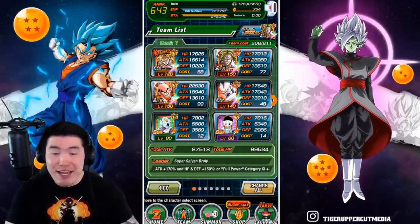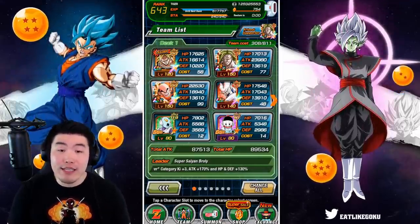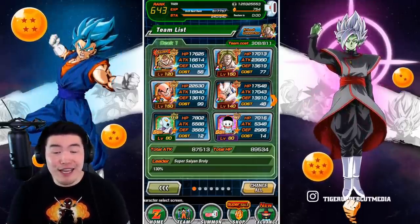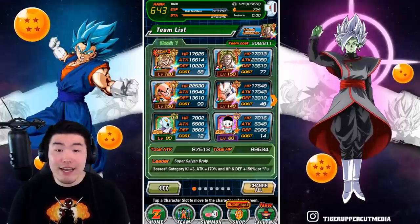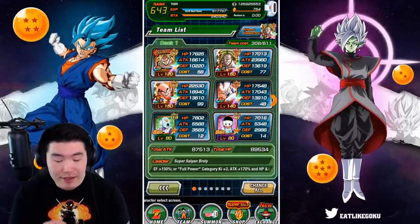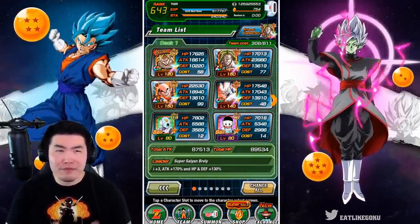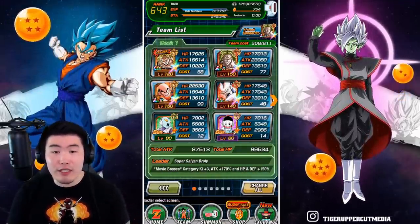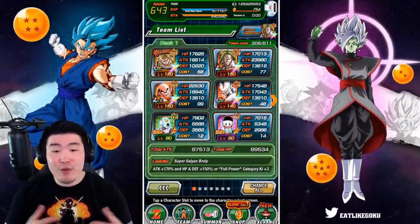Starting with the first team, this is a very popular build — a standard full power team. We got the Fizz Broly as the leader and STR LR Broly as basically your main damage dealer, your main attacker. This guy is undoubtedly the king of the world tournament, and if you have him Extremely Awakened, you want to bring him on essentially any team you build. STR LR Broly is always going to be your number one choice for the attacker.